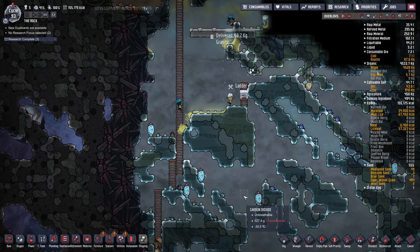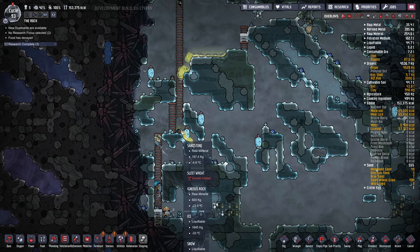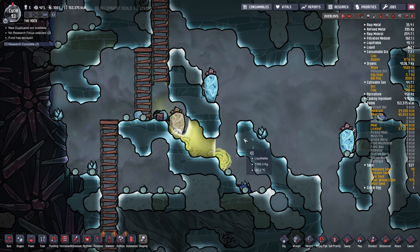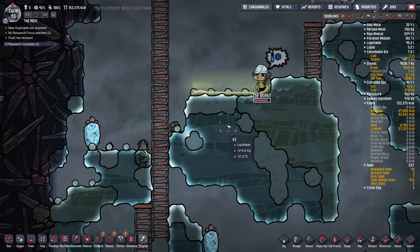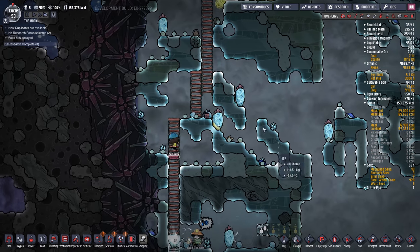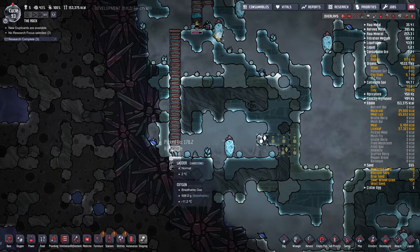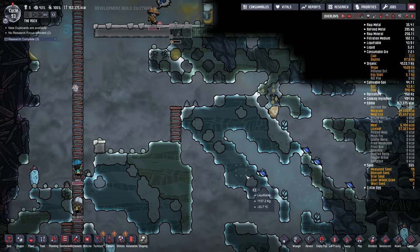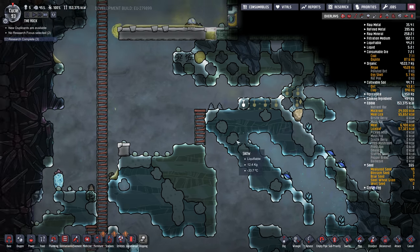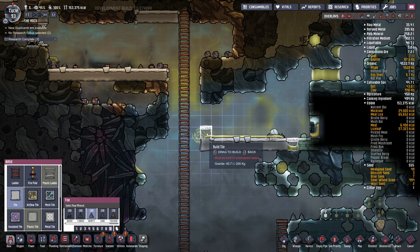Now it's leaking — that's not so awesome. Uh-oh. I think we just lost some plants there. Oh no — I think we lost some sleet wheat. Okay, I need to stop her here. Priority nine. We didn't lose the plant — good. Sometimes if water falls on them they die. That would be bad. Okay, that's not diggable. We got more leakage and now it's running over. Priority nine. Stopper.